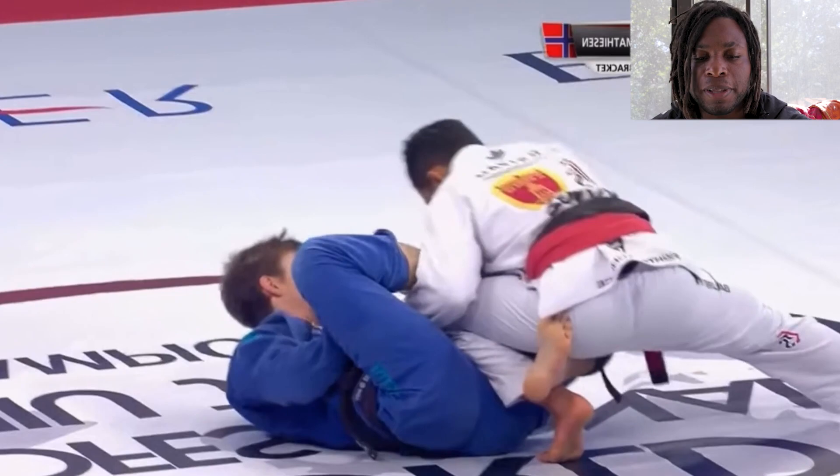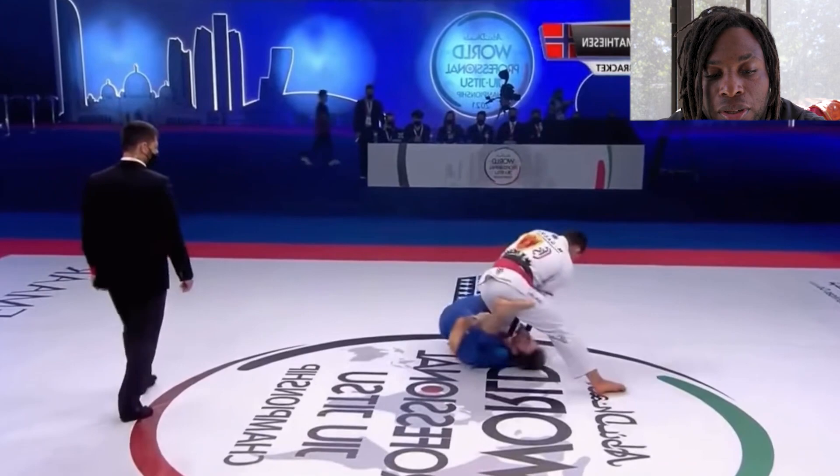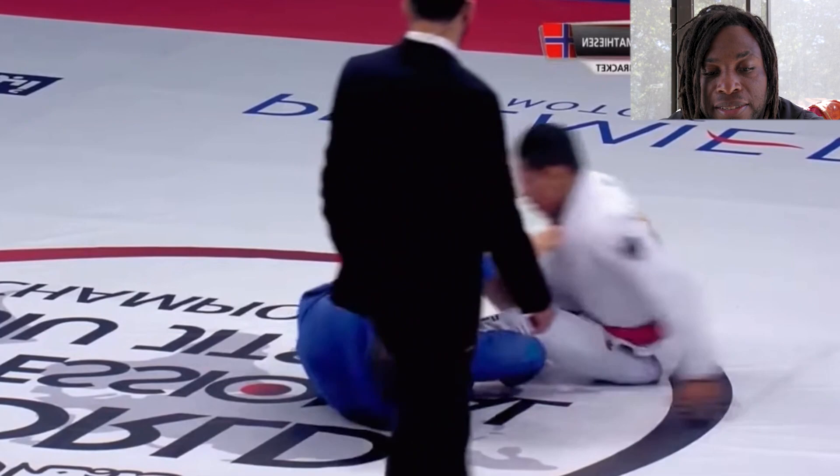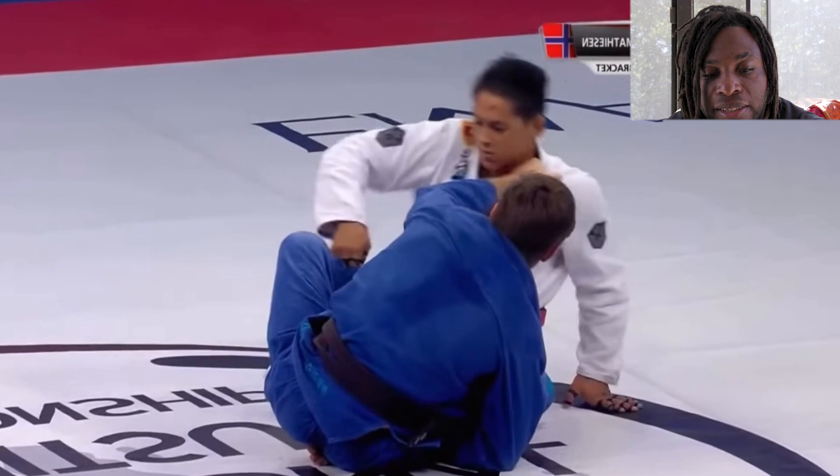This is a position I know Espen plays a lot. Mika may be looking at a knee cut if he can get through that lasso. Mika's base is pretty amazing. Espen of course is going to look for his bolo. Mika goes back on top, Espen kind of off-balances, and Mika wants to do a long step pass, but it's kind of tough.